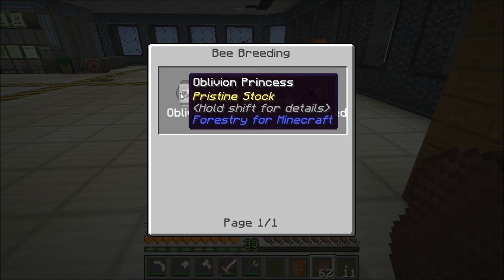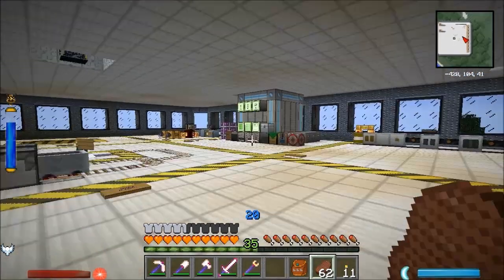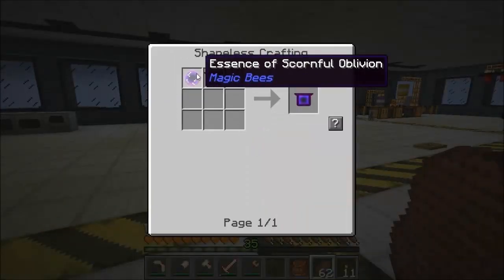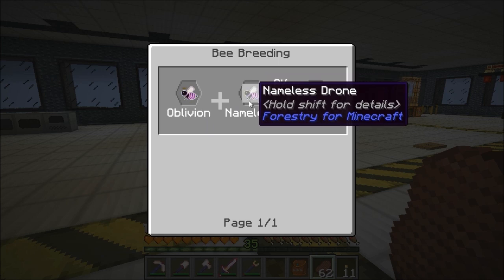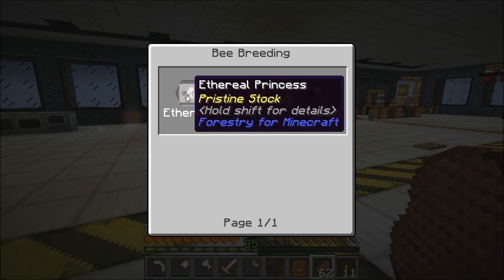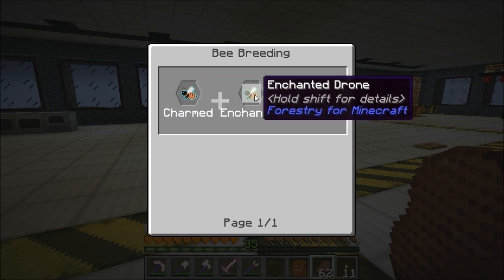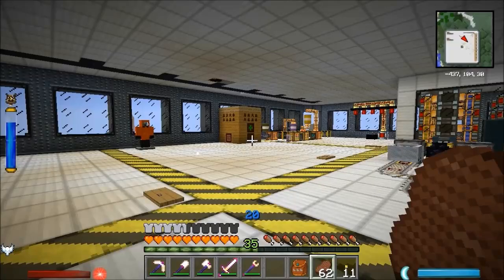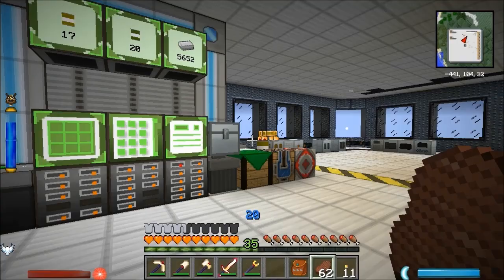I think I've got oblivion bees spawning in the Mystcraft ages where I've been running quarries. Nameless are oblivion and ethereal, and ethereal requires supernatural and arcane — so I need to start doing magic bees, of which I've only got the starter ones. Abandoned is oblivion and nameless. Oblivion are meant to be just from the End, but you can get them in Mystcraft ages. So I've got some from the quarries. That's the one thing I need to plan towards.